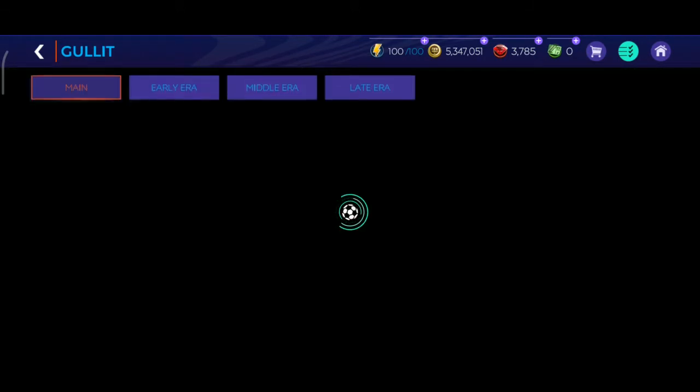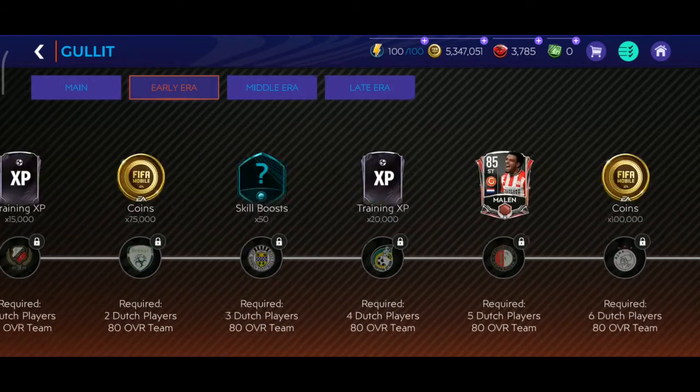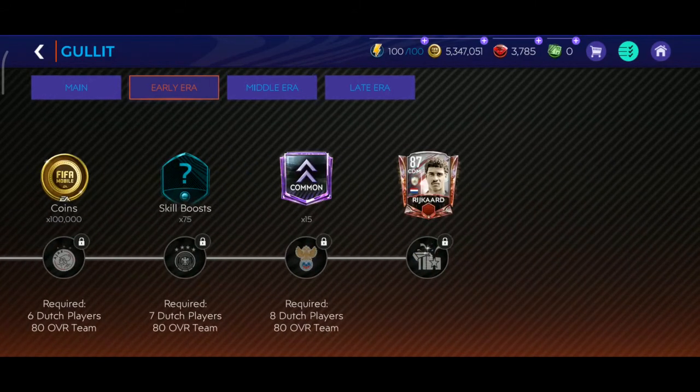There are 3 eras. In the first one, that is the early era, to complete that we just need 8 Dutch players, or you can say Netherlands players, and we have to build at least an 80 overall team.